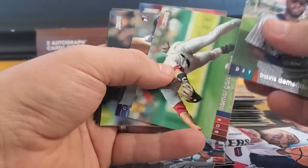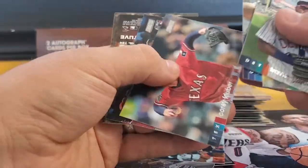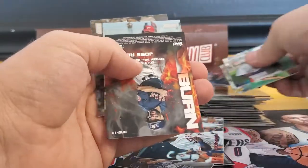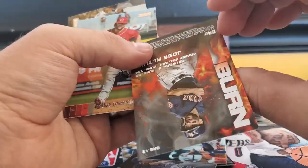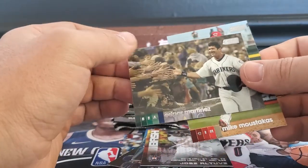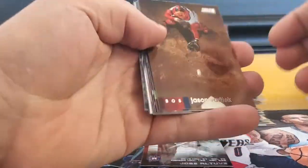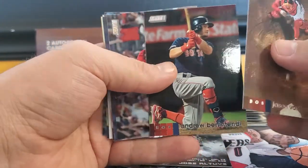Travis Demeritte, Nomar, Bobby Bradley, Kluber. Bash and Burn — Jose Altuve — insert card. Mike Moustakas and Edgar Martinez. Jason Varitek — that's cool how they have the ball. Beautiful photos like I said before.